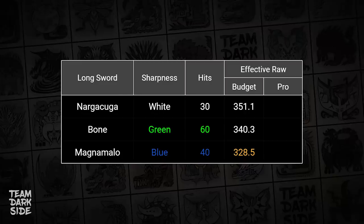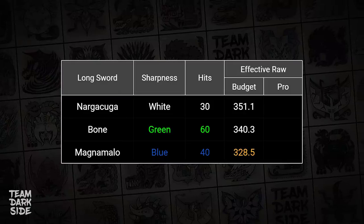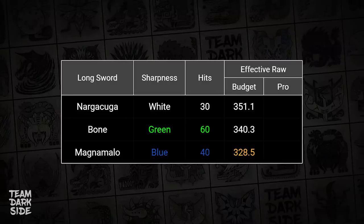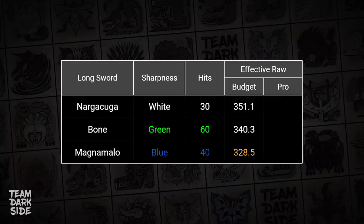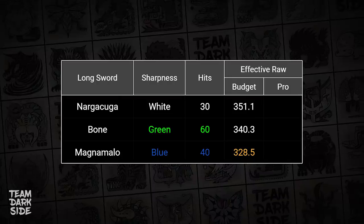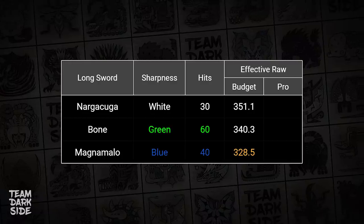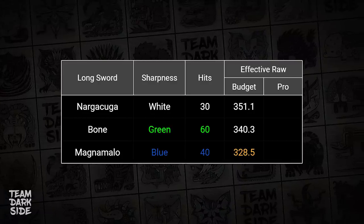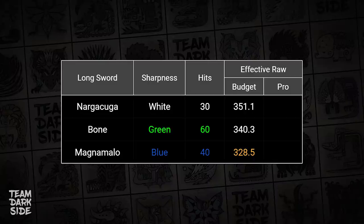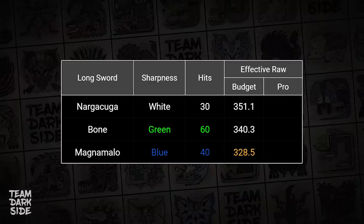And that brings us to the conclusion. How do these three base builds compare when calculating their effective raw? Narga only has 30 hits of White Sharpness, but we get to the highest effective raw of 351.1. Bone has 60 hits of green and has 340.3 effective raw, so that's only 3.1% less damage than Narga. Magnamalo has 40 hits of blue and an effective raw of 328.5, but with the additional Blast procs. It's hard to factor these explosions into the overall damage output, because Blast applies with a 33% chance on every hit, and the Blast thresholds change for every monster — and in Rise, explosion damage varies as well.